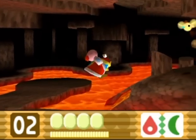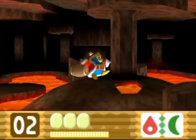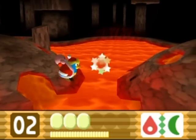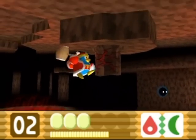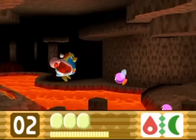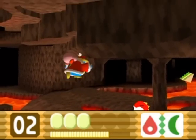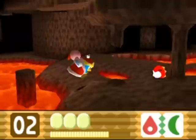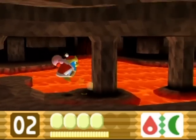We got King DDD as a buddy. You can hit enemies behind you with the hammer, and you can also charge your hammer by holding the B button, and you'll be able to break these walls in one hit — otherwise it takes a couple of hits. DDD has a large hitbox but he seems to be able to stand on platforms pretty easily; he doesn't get pushed off the edge despite that large area. He clings to the surface well, so you don't have to worry about tricky jumps.